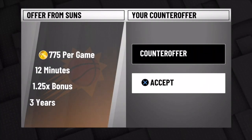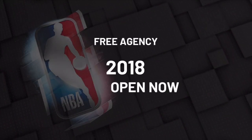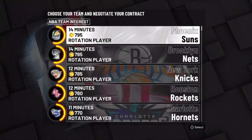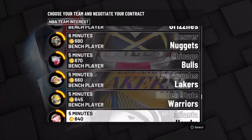All you want to do is sign with this team. After you sign with them, close the game. Once you close the game and load your same player, you're going to be right back at this screen — the free agency — where you can sign with a new team. Go to the right team, which is the Cleveland Cavaliers, for the VC glitch.